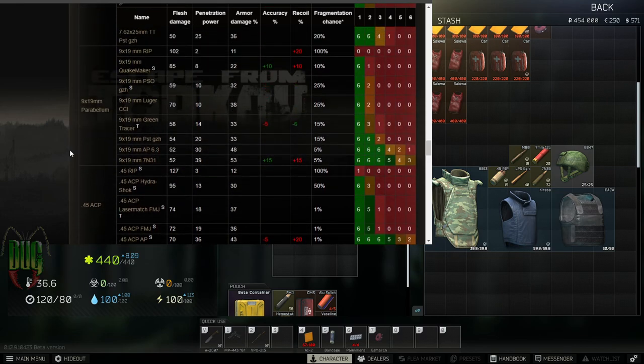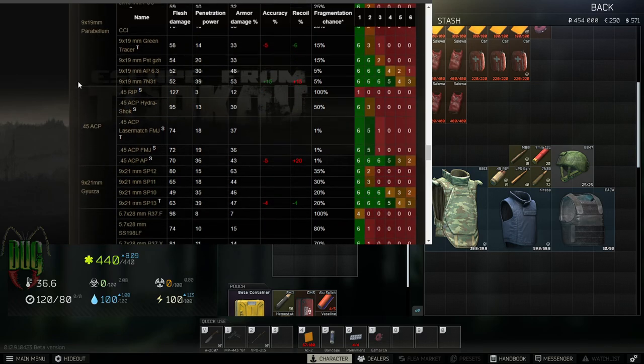Usually in raids, when you're spawning in as a scav you'll either have PSO or PSD GZH — those are the pretty common ones you spawn with as a scav. When you're in raid, a lot of the time you'll find AP 6.3 or 7n31 in magazines, ammo boxes, or stashes — that's where you'll find those.